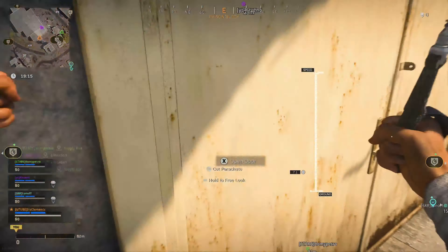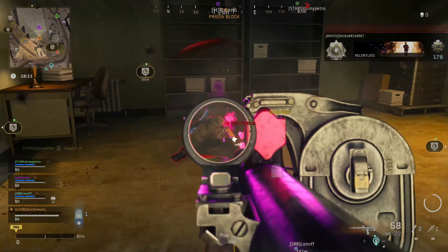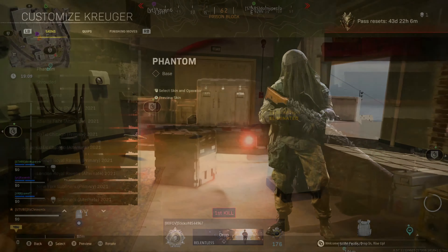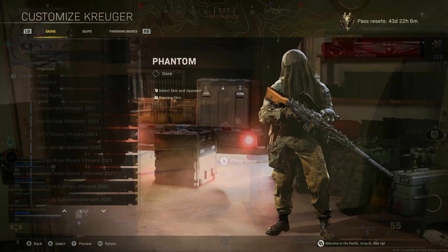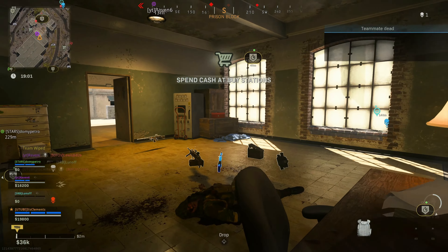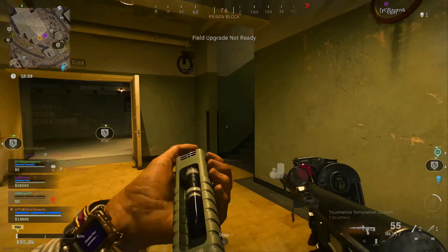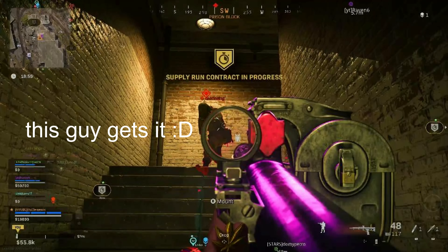Coming in at number 7, we have the Kruger Default Phantom skin. To obtain the skin, all you have to do is own Modern Warfare 2019, so almost everyone will have this skin. Kruger always seems to get these camouflage-looking skins assigned to him as an operator. We've never actually seen Kruger's face — he always has these coveralls that cover his face, so he really does blend in with the environment around him. Very good skin to use.